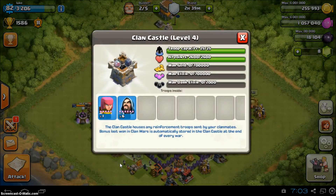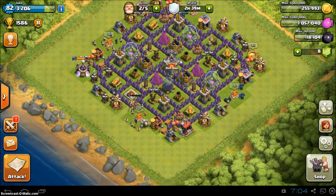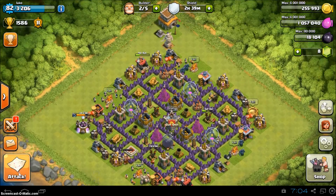In the clan castle you have all wizards, and if there's a couple of housing spaces left, you just fill it with archers. And you need the king.